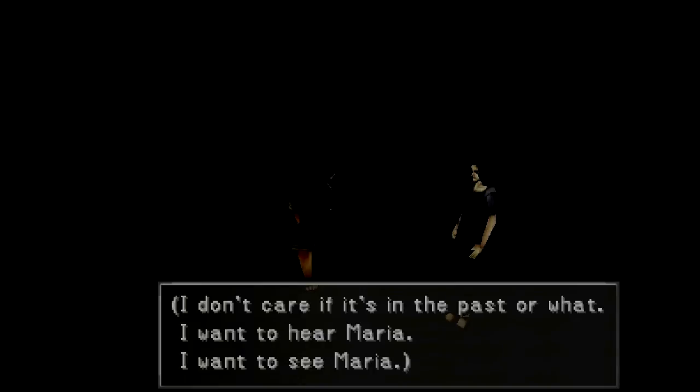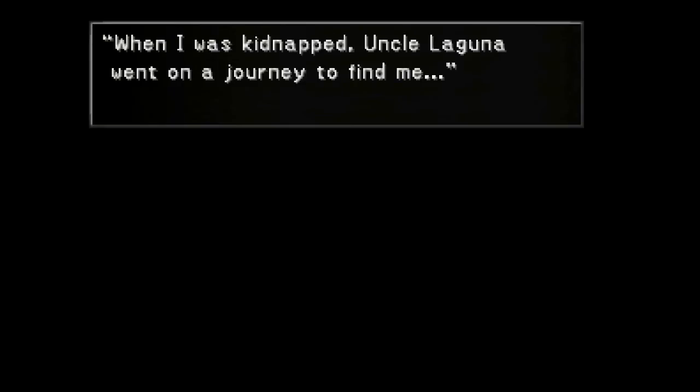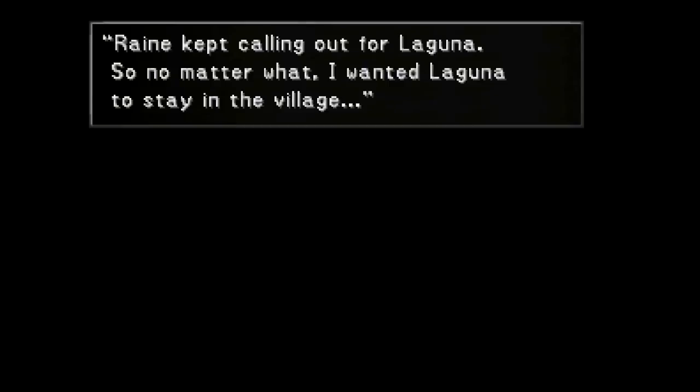I hear voices in my head — don't worry about it. I want to hear Maria's voice, I want to see Maria. There might be a chance to save her. She's not dead or anything. You can't change the past. When I was kidnapped, Uncle Laguna went on a journey to find me. Because he did, Uncle Laguna wasn't able to be by Rain's side when she died. Rain wanted to show Laguna her newborn baby. Rain kept calling out for Laguna, so no matter what I wanted Laguna to stay in the village.